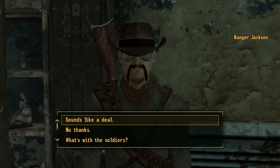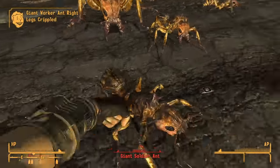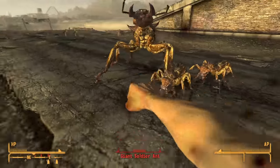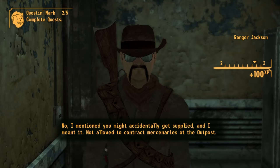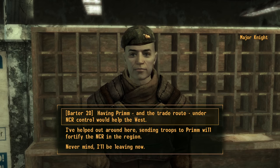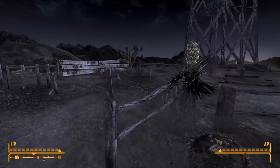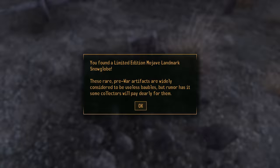With them out of the picture I got a job as an exterminator for Ranger Jackson and got to work fighting some bugs. I expected the ants to put up more of a fight, but so long as I backed up when they lunged at me they never really had any good opportunities to do any real damage. I get my rewards from Jackson, level up, and then convince Major Knight to send reinforcements to Prim, thus helping them with their law problem. Before continuing on I make a quick pit stop back in Goodsprings to get the snow globe so I can sell it to Jane once I arrive in the strip.